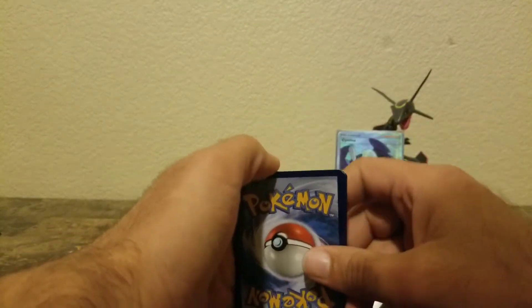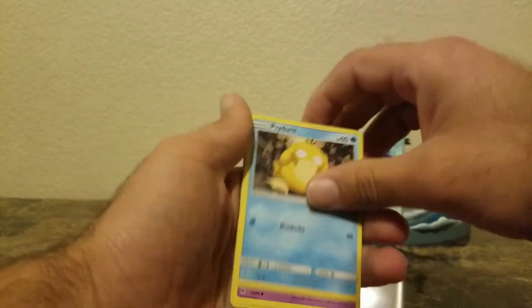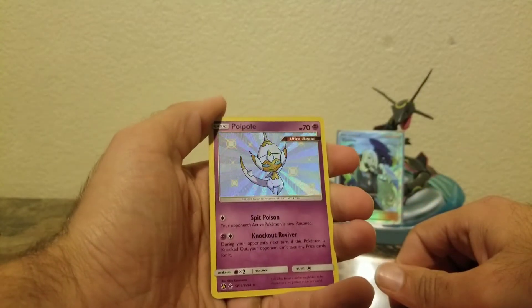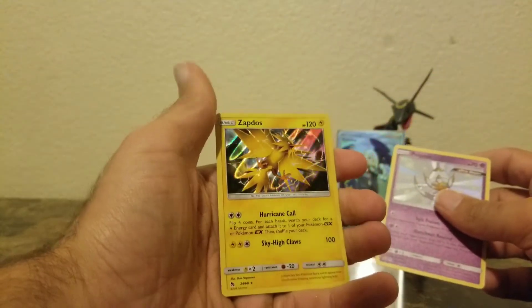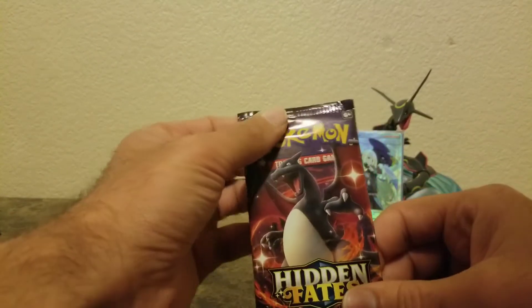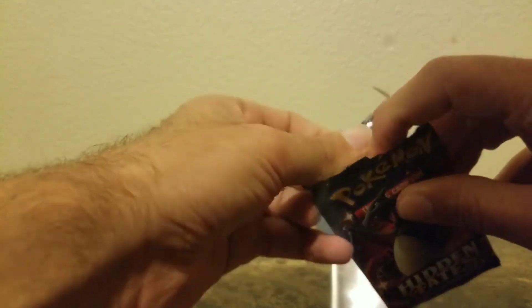Zygarde was probably the best pull of the day, unless you count the promo cards it came with — the two gold cards and the Rayquaza. An Omastar pull — I've never pulled this card before, that's cool. And a Zapdos, which I've pulled multiple times — pretty cool card, but that's not what we're looking for. Last pack — I was really hoping I'd get something a little better out of this.